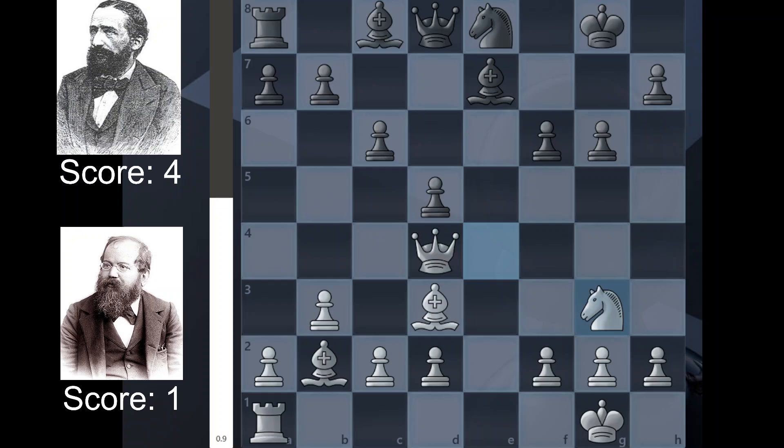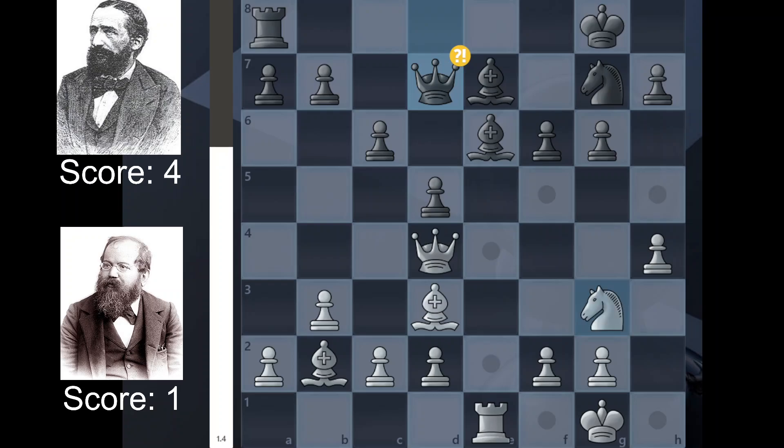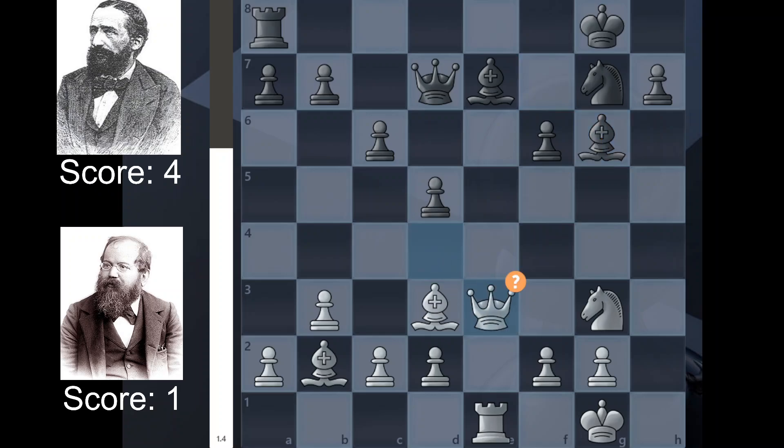Knight g3, just moving the knight to a safe square and one that kind of limits the bishop's options. We have Be6, Rook e1, Knight g7, defending this bishop, h4, just trying to break open the position completely. Queen d7, making a battery here — he probably intends to move the knight, so he's trying to free up the knight from the duty of defending this bishop. The computer doesn't really like this position for black, but in the 1800s the computer's opinion doesn't really matter at all. We have h5, Bishop f7, takes, Bishop takes, offering a bishop trade here, just trying to get rid of the pieces on the board.